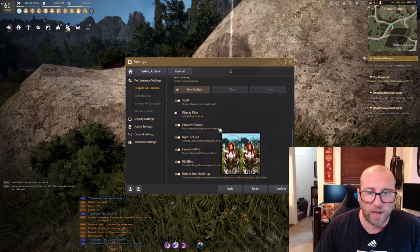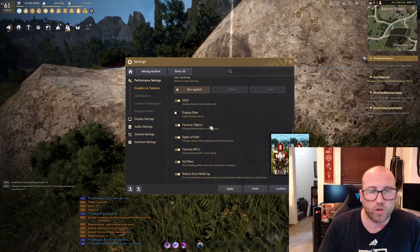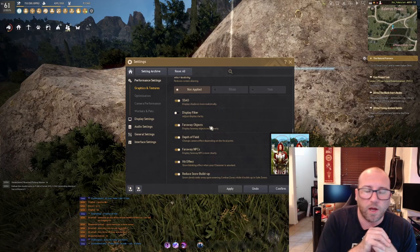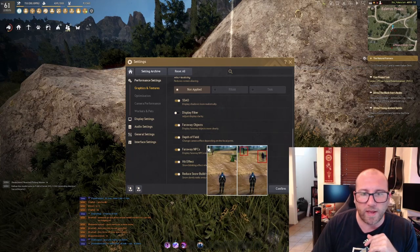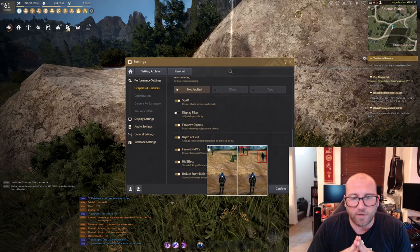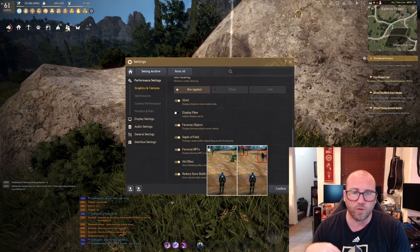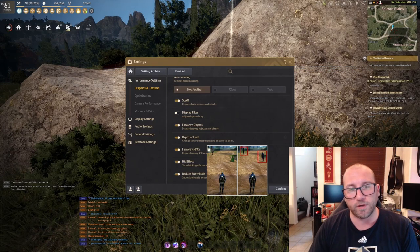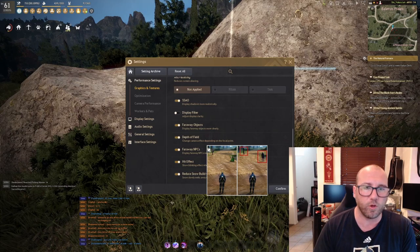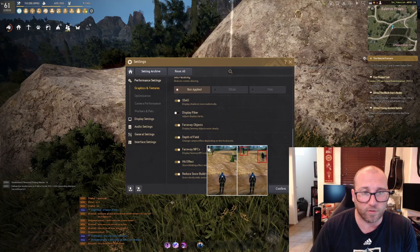Next we'll cover faraway objects and faraway NPCs — I have both turned on. This game, especially when sailing or traveling over long distances, uses landmarks and islands to guide yourself, so having faraway objects on helps with that. For faraway NPCs, if this is turned off, NPCs further away will appear gray and like they're claymation — it's not a good look. If your PC can handle faraway NPCs, turn it on. If your frame rate tanks, turn it off and deal with the pop-in of NPCs not fully appearing until they're very close.